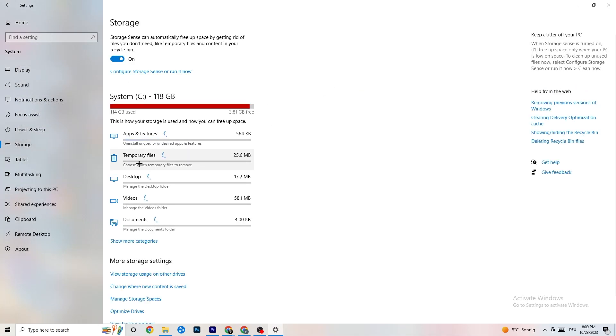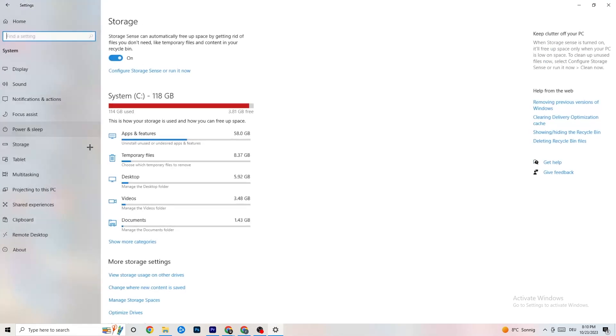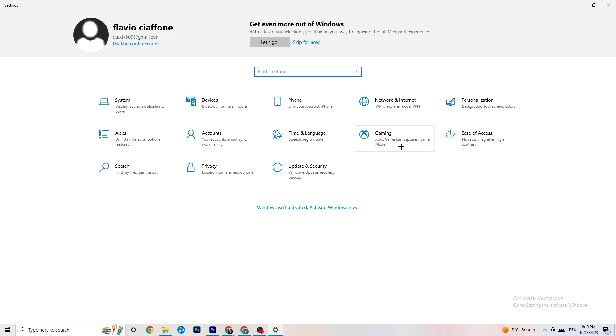For storage, click on Storage, then Configure Storage Sense and Run it now. Click 'Clean Now' — it will clean every unnecessary trash file currently on your PC. Then go back to the main Settings page and click on Gaming.